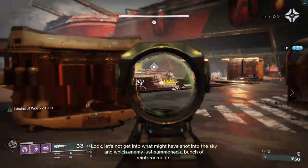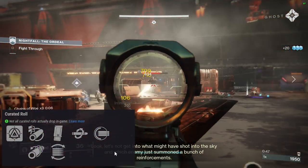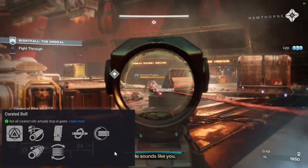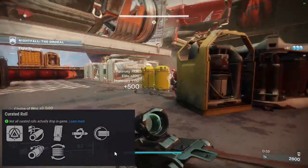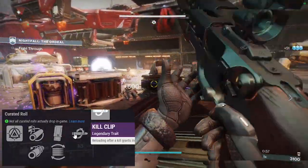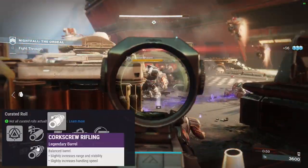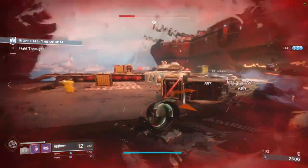There is a curated roll — I cannot remember how you get it, but I have it. It might've been an activity that has long since passed. I think you got it from the Drifter from doing something, leveling up Gambit during Forsaken. It had Full Auto and Kill Clip with Extended Mag, Flared Mag Well, Corkscrew, and Arrowhead Break. That one's in my vault somewhere — trust me, it's there.